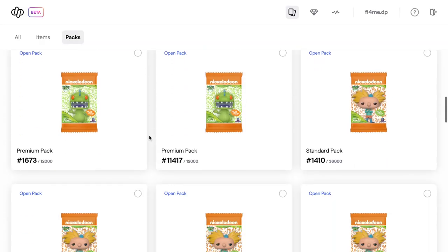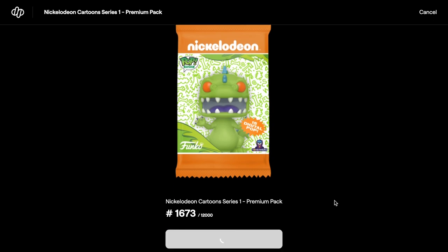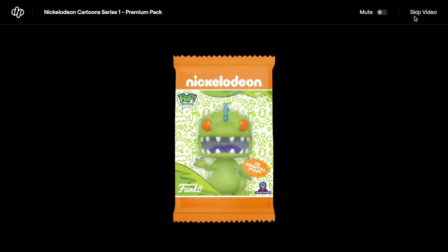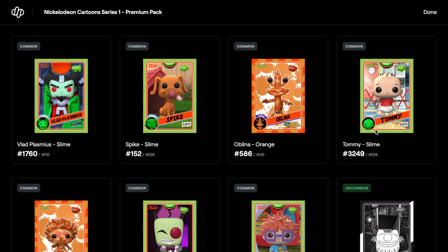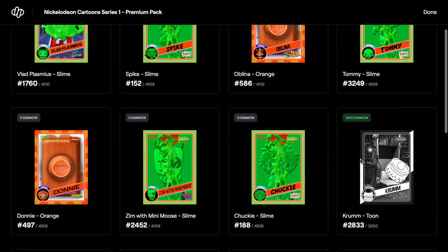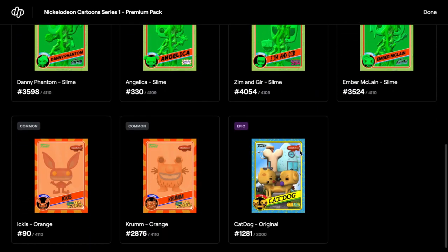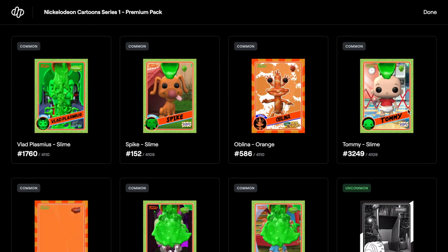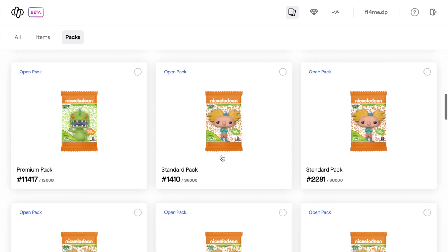We're going to do all the premium packs first. Let's skip through them as quickly as we can. Oh, purple pack! We have all commons at the top, commons to uncommon, commons all along there, and then an epic. Not a great pack, but it was all right. That's our third premium pack done.